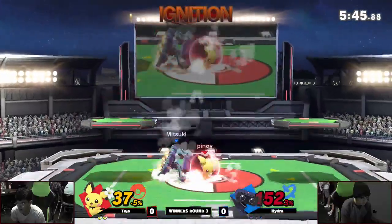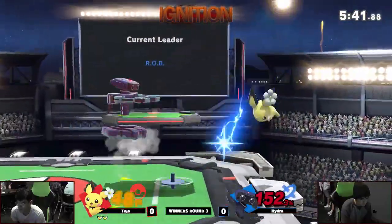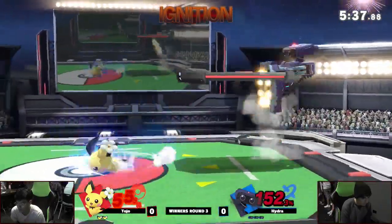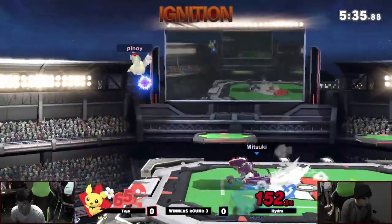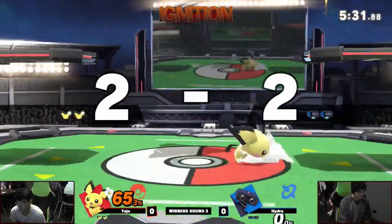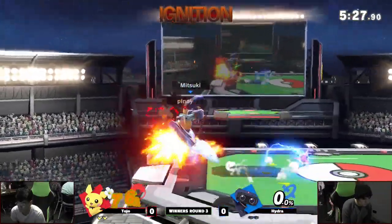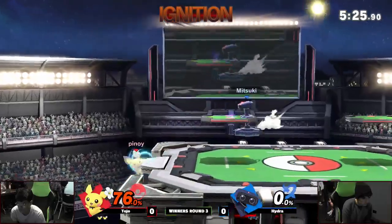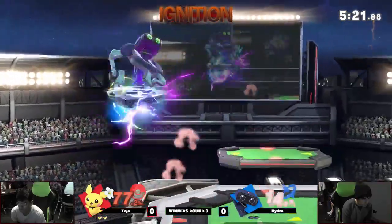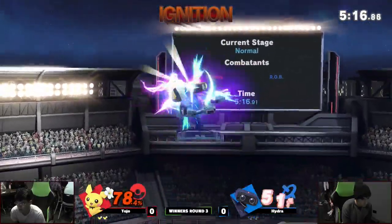You can theoretically just parry all his nairs like that, because you can see it a second before it's going to hit you. He has to be sort of telegraphed with his nairs. It's a fairly safe move that hits your shield, but if you're ready for it and you get the parry, you can have a whole world of punish. You want to add parrying, and while you're at it, why not just grab the gyro and play around with it? Anyone with a gyro has a really good ledge trap going on.